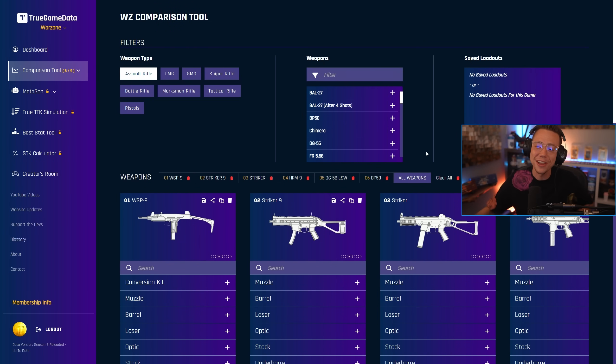We saw various different buffs and nerfs to a handful of weapons, and one weapon in specific saw some updates that directly impacted a conversion kit for it that now makes it arguably the most broken weapon in the game. I fully believe this was not an intentional change, and I would imagine very, very quickly this is going to be nerfed and adjusted to balance it out, because quite frankly there's not much reason to be using anything else right now, which is why I wanted to make this standalone dedicated video. But for now, all eyes are on one specific close range option.